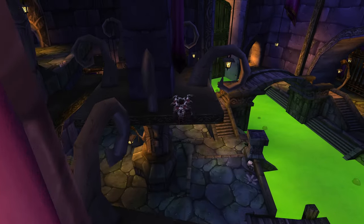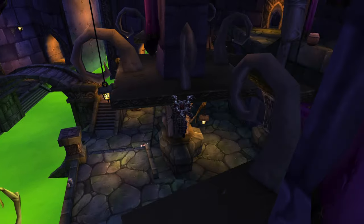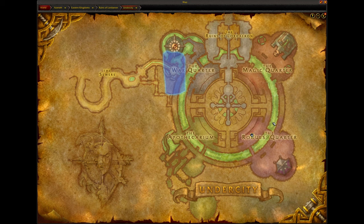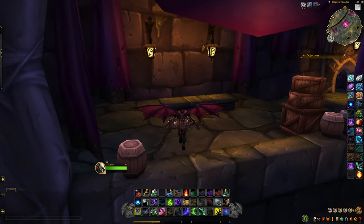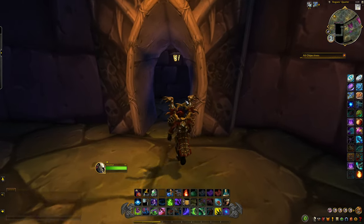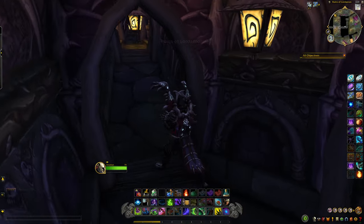We should actually be able to still get in there if we just fly. My only concern is if we get in there, can we get out? I don't want to get in there and then get stuck. You guys can see the Rogues Quarter is there — we just can't get in because of the gates. So let's go check out the center piece here. I always thought the center part of the Undercity was really cool looking. This place is like a maze.